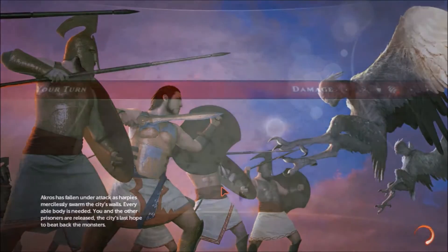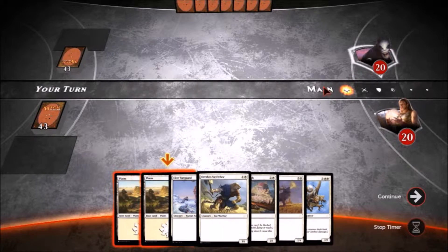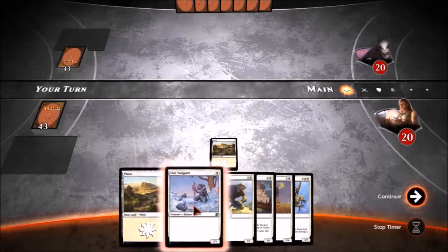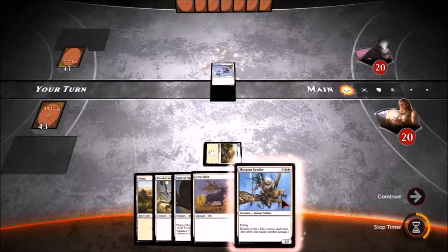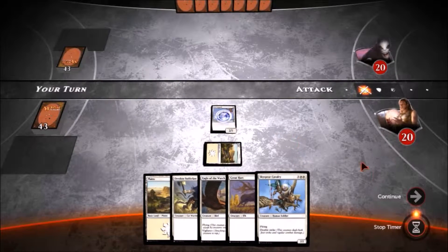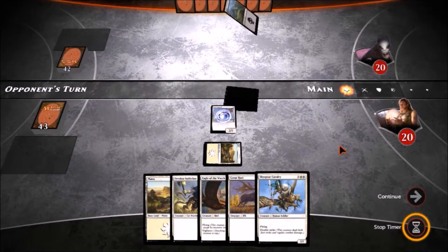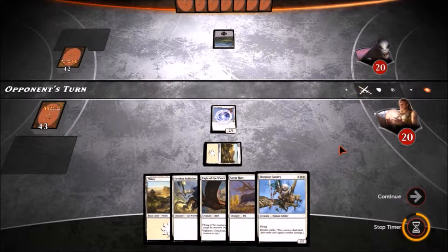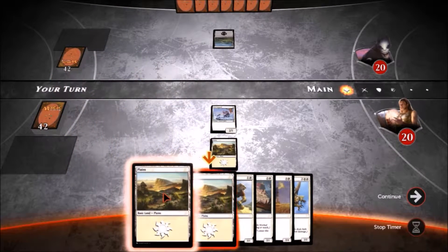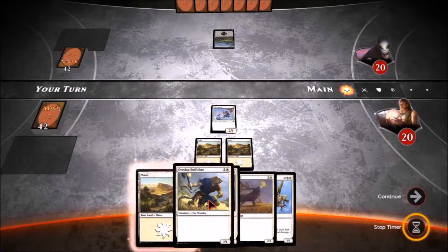All right, here we go, taking on the harpies. We'll draw to land and we only have one one-drop, so we'll draw this Elite Vanguard. We got a land, brought on other planes. About this Soothball there.